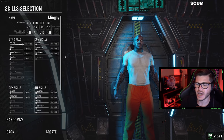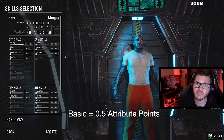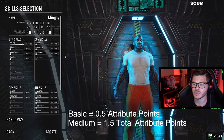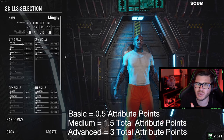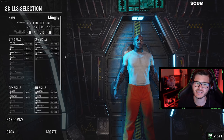Here is an easy formula that breaks down the skill slider to make things a little simpler for you. Basic skill level for any individual skill requires 0.5 attribute points, Medium skill level requires 1.5 total attribute points, and Advanced skill level requires 3 total attribute points. This will help you consider how many attribute points to place into each of the four attributes.